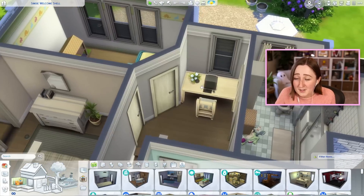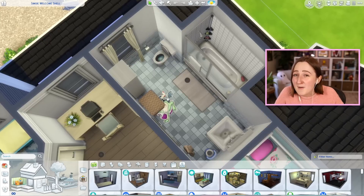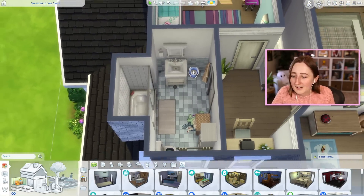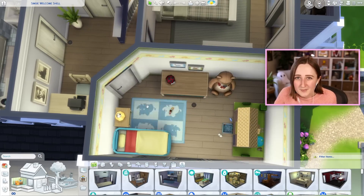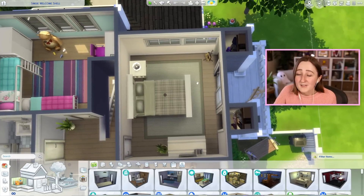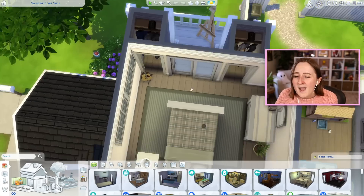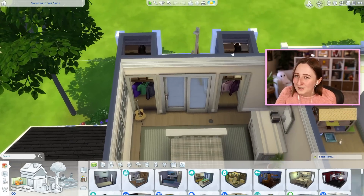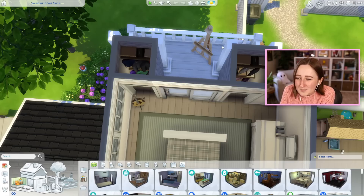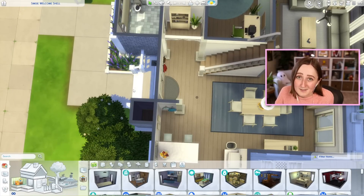Upstairs I put a little hallway with a second computer — I always put computers in my stair landings because it's such a nice way to hide a little office space. Then we have a bigger bathroom up here with a tub and some dirty laundry, and there are even things for the toddler like the little toddler potty. I put a tiny toddler room right here with some toys. We've got a shared pink and blue kids' bedroom in this corner, and then the main bedroom has a double bed, a guitar for skill building, and an easel on the balcony. I turned those two weird little nooks into closets — they're kind of growing on me.